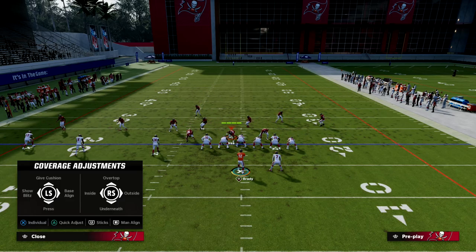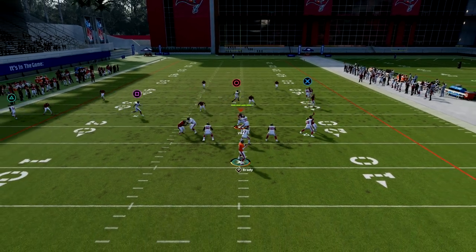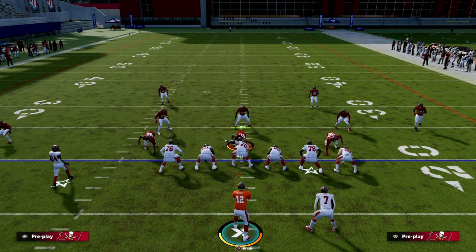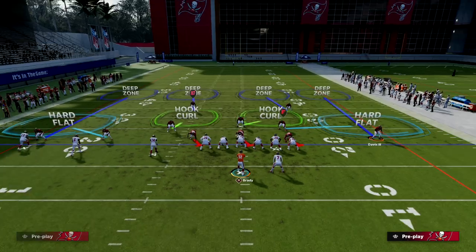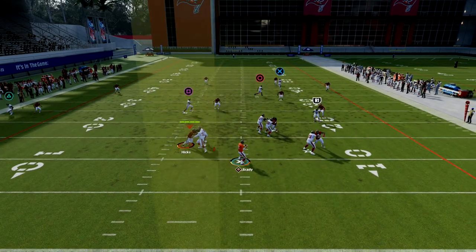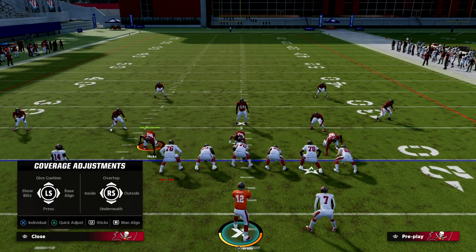What people like to do is base align and press their corners. When they do this, the outside corner is going to be able to actually defend that crosser route whenever he is base aligned. If he's not base aligned, as you just saw, I can throw that crosser and be very successful with it. But with base align press, that streak won't clear out the zone — it doesn't matter. You can see how he plays it, how he's in the area guarding the route.